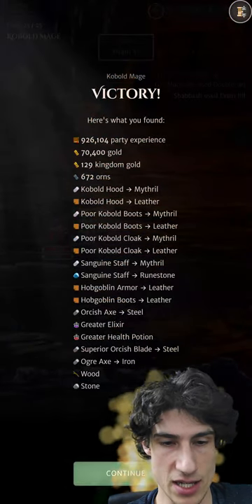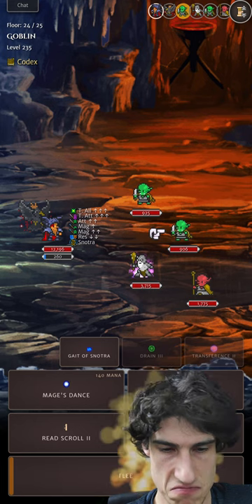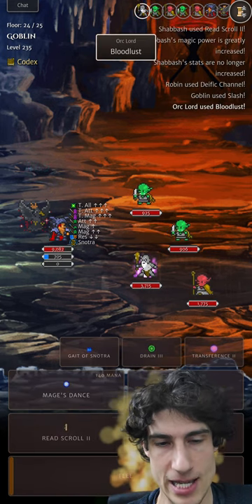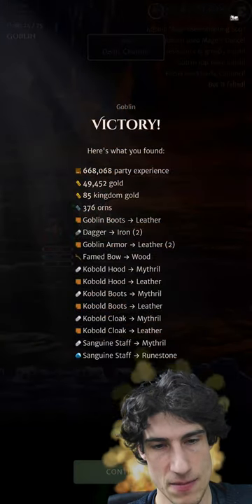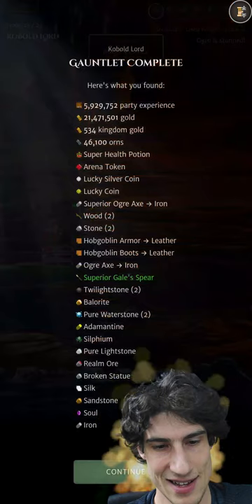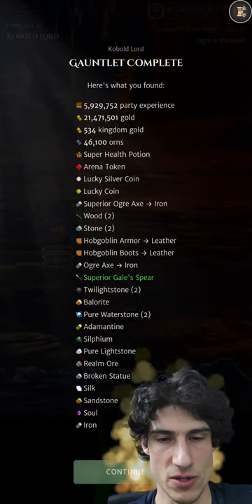The Life Siphon proc actually procs for each enemy that you hit — that's not how it was working in some of my earlier AOE showcases, but that's how it's working right now. I got there in the end with the Morgan scroll swap, and that must have been like 500-600k damage on that last floor. So there you go.